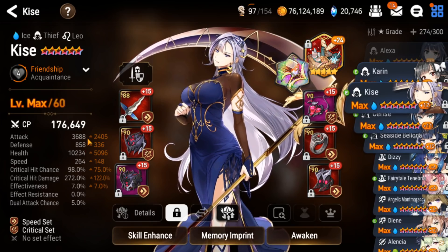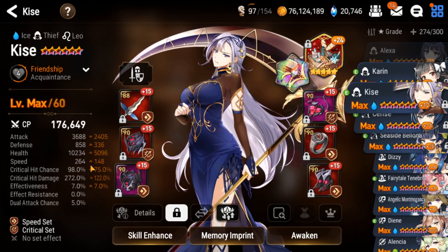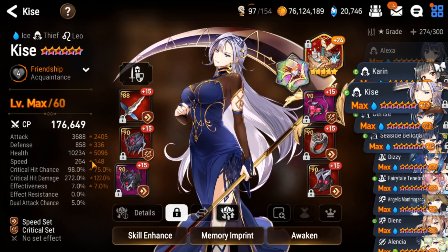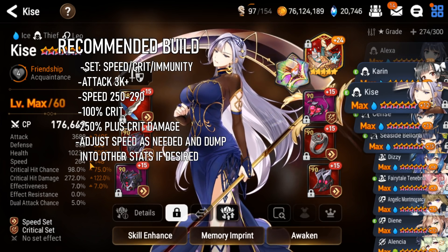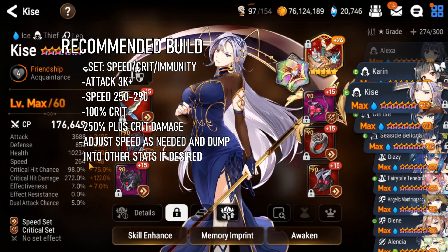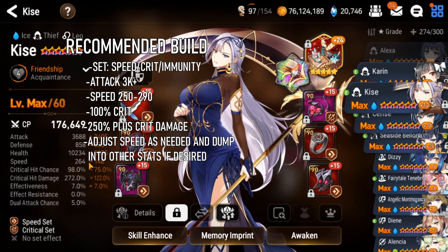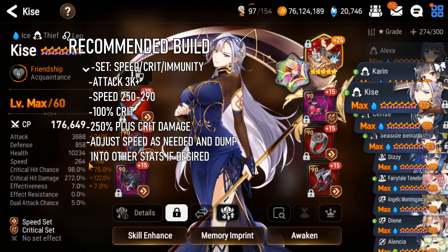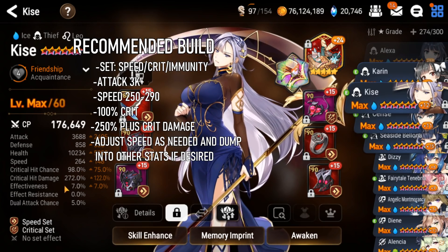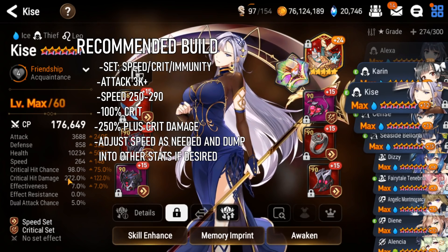I would say you want at least around 3200 attack — always more is better. You want at least 260 speed, though you might get away with 250. If you want to make her a speed contester, shoot for 280 plus. For a lot of players, those numbers aren't feasible — they're endgame numbers. To bring her to high champ RTA, minimum 260 speed. Crit chance, obviously 100% or as close as possible. Crit damage, minimum 250, and always higher is better.